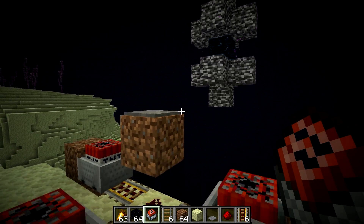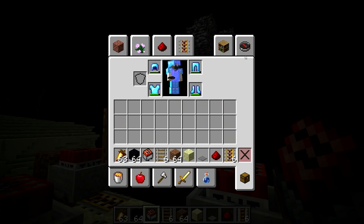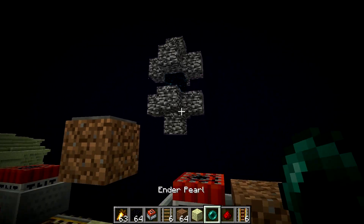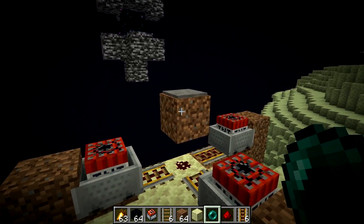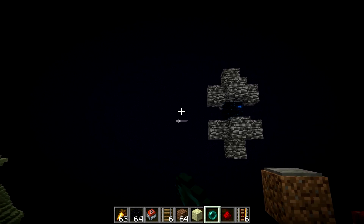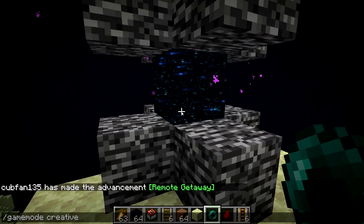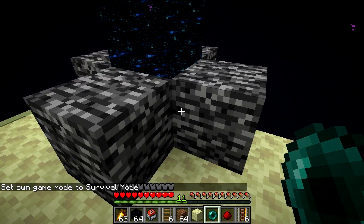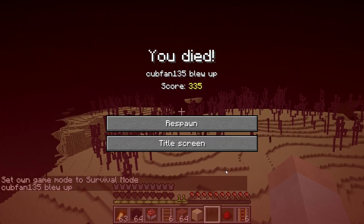Now we just need some minecarts with TNT — place down a few of them here, a few here, and a few more over here. Now all you need to do is get back to the main end island, which I can do by using an enderpearl through the gateway portal. Make sure you don't place blocks anywhere around this area higher than the spawn point, otherwise the player will teleport to that block instead. Let's go into survival game mode with our armor on — let's go through. Yep, you're not surviving that.